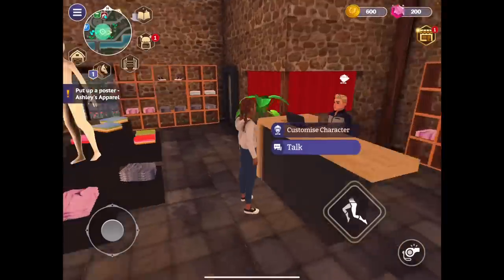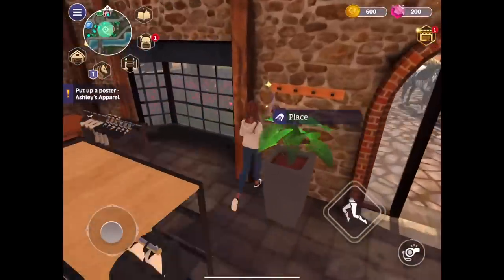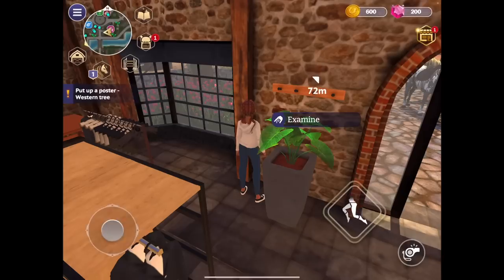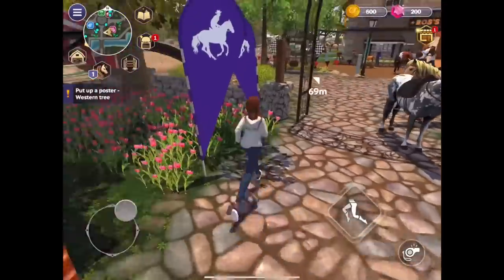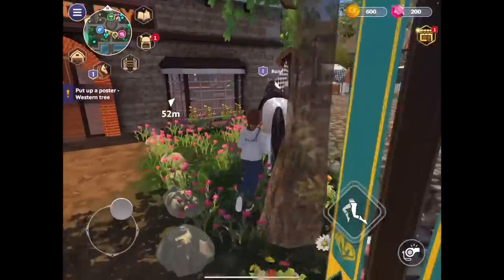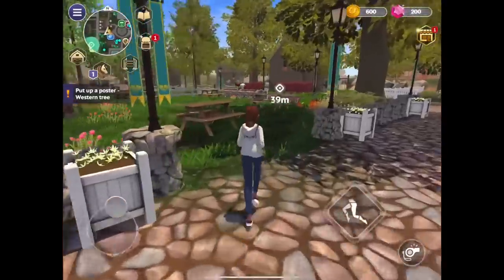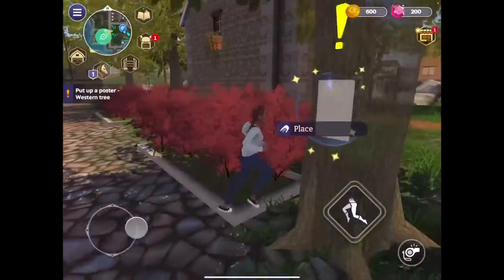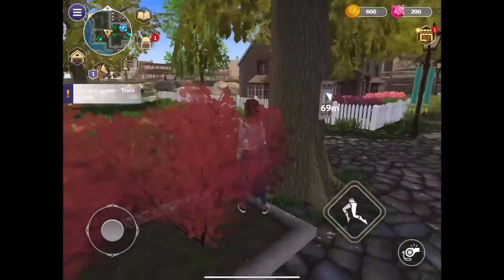Let's put up a poster in Ashley Apparel. Wow, there it is — look at the tiny little thing! 'The Western Walkway is quite popular — there's a nice tree there I could put this on.' Okay, put up a poster — Western tree, western tree! I'm just going to run around here. Let's go this way. Oh, there's a poster at the train station — okay, where's the train station? I'm just going to run around like a lost soul.